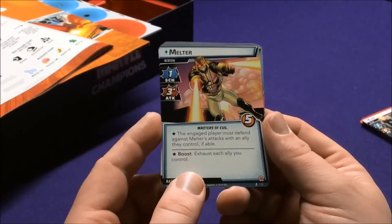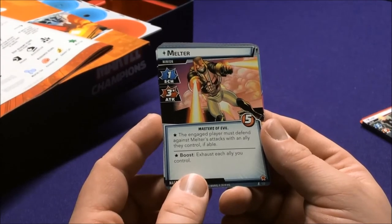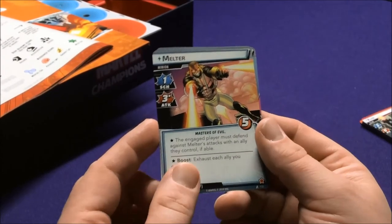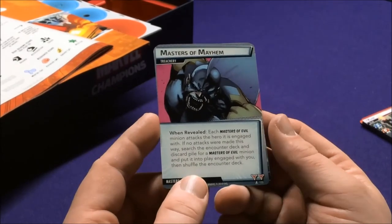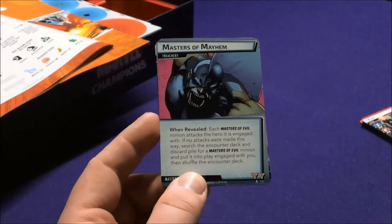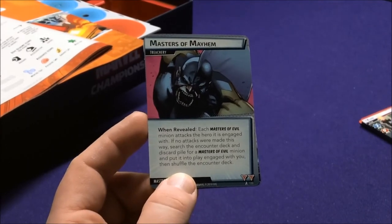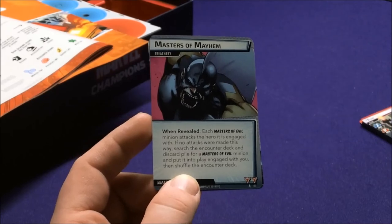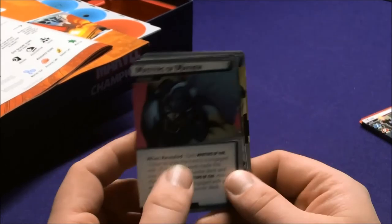Melter is also a Master of Evil: the engaged player must defend Melter's attack with an ally they control. Ability: exhaust each ally you control. Masters of Mayhem: when revealed, each Master of Evil minion attacks the hero they're engaged with. If no attacks were made this way, search the encounter deck and discard pile for a Master of Evil, put it into play engaged with you, then shuffle the encounter deck.